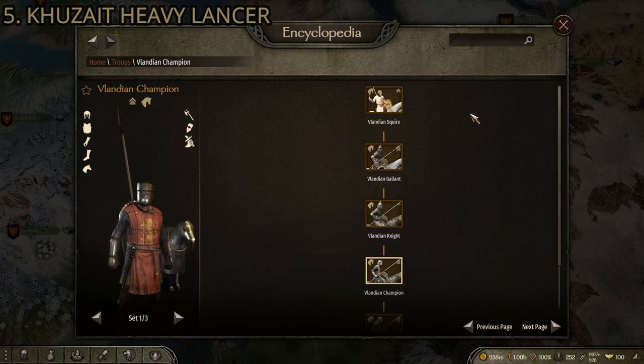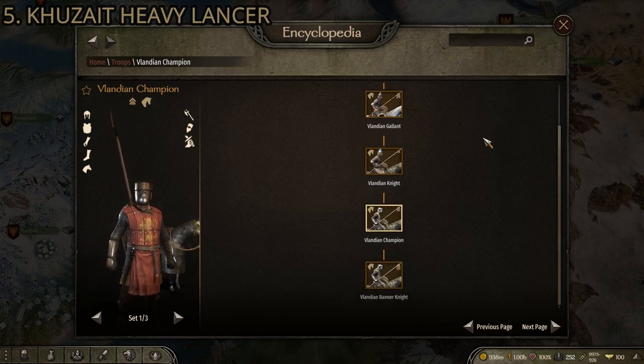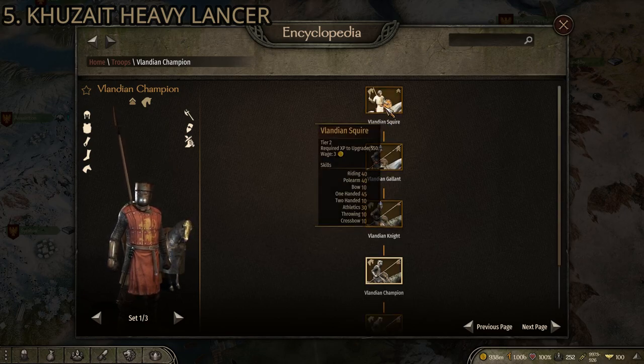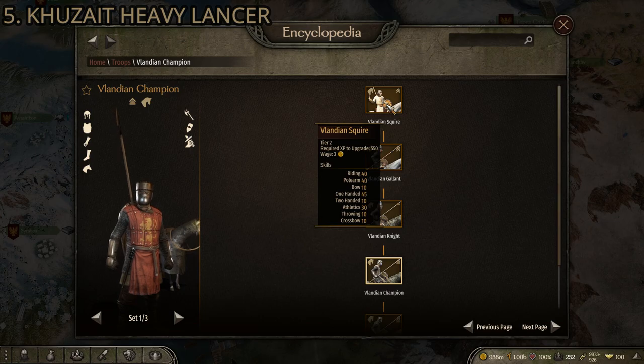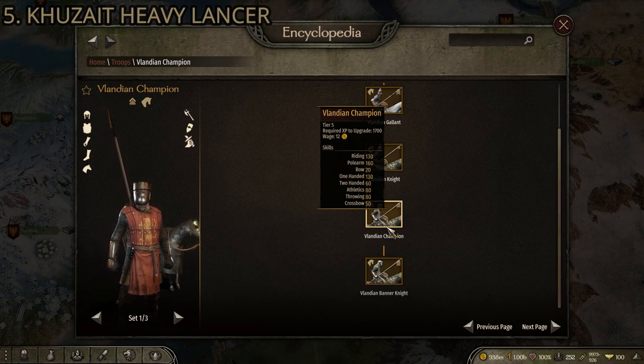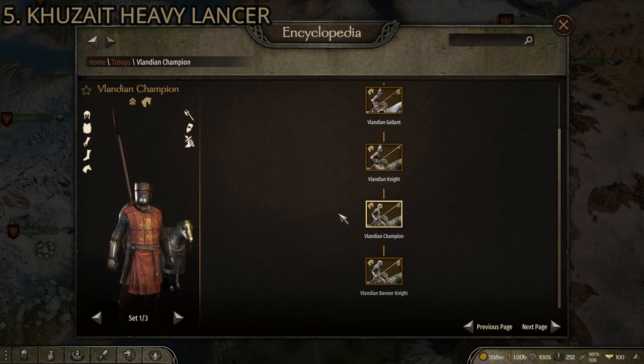There's also a secondary option tied for the number five spot, which is the second-to-last unit in the Vlandian noble cavalry line — the Vlandian Champion. You get these through the Vlandian Squire, which are a little harder to get than standard Vlandian recruits, but you can find certain villages that always have one or two Vlandian Squires. The second-to-last in this chain is about tied with the Kuzait Heavy Lancers. Vlandians are known for their cavalry, so if you don't want to play Kuzait, this is a solid option.